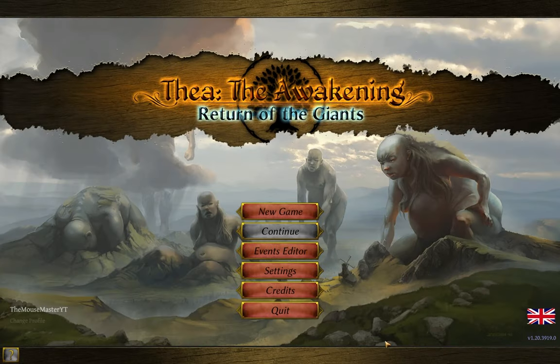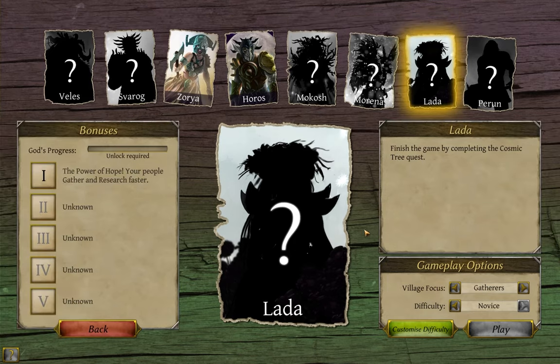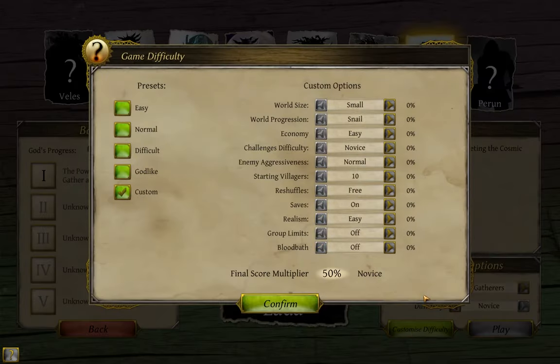And now for some strategy tips for Thea the Awakening, given in no particular order. Though, really, what better place to start than the beginning, with the difficulty options screen. I went over what each of these do in the second video in the series, so if you need a refresher, head back over there to check it out. But now for a different question: how much do these options actually mean to you, and how can they be used to increase your score?